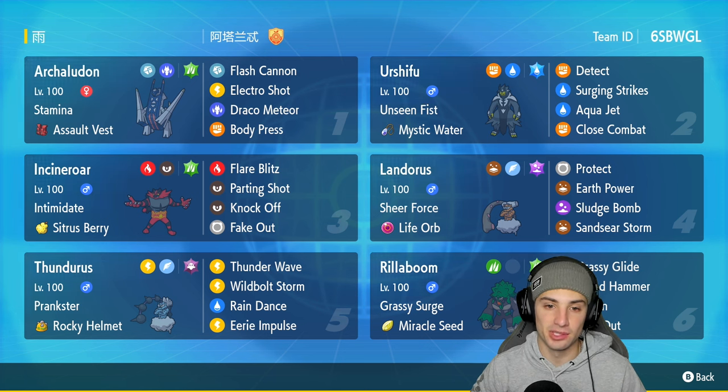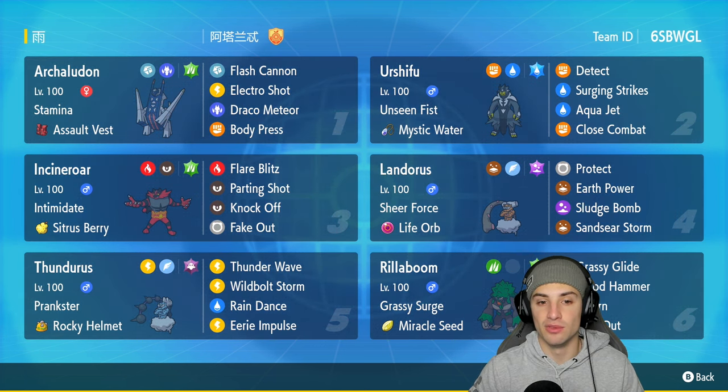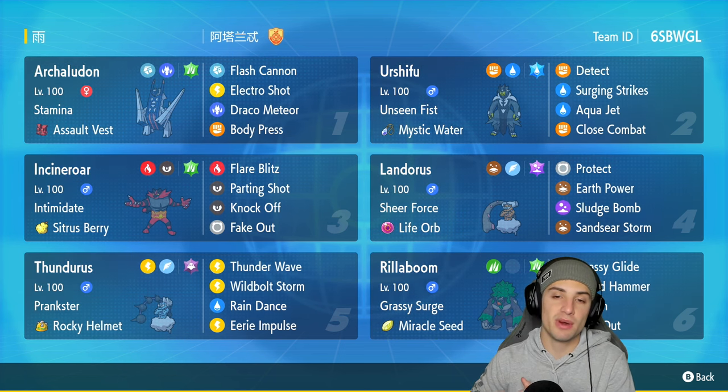This Pokémon can be played in two different ways. The first way is the Stamina build — you let physical attackers hit it, allow its defense to go up, and then you're super bulky. On top of that, you deal crazy damage with Body Press, because that move relies on how much defense you have. The more defense boosts you stack, the more damage it does.